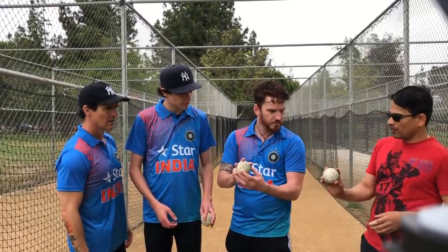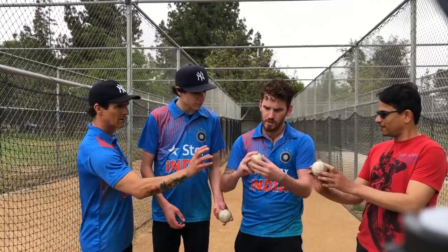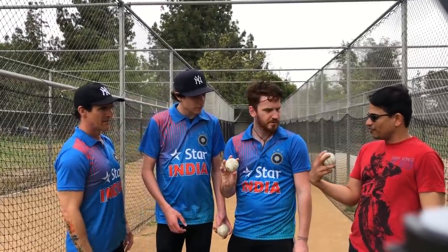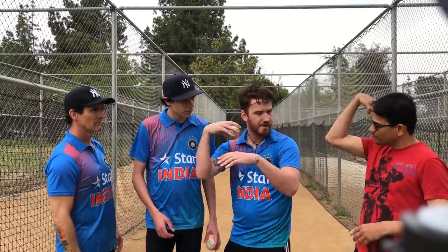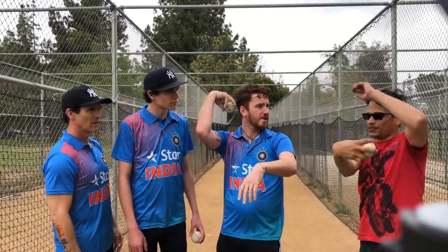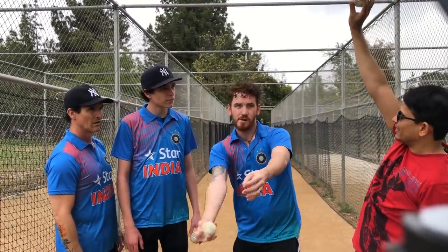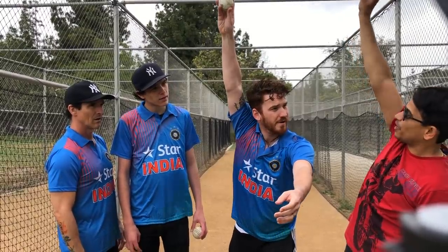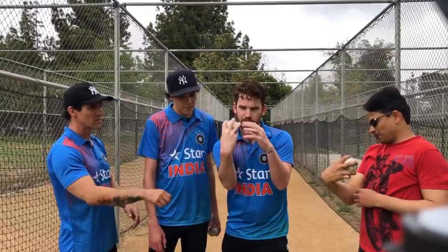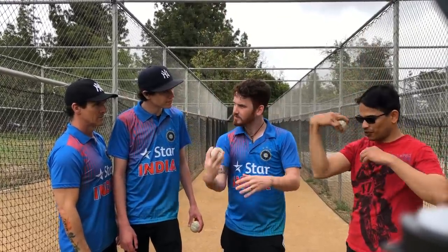So you hold the ball on the seam. Your thumb goes on the lock — it's like that. And when you're bowling, you use a full arm. So you take the hand up here, and then you do the full swing of your arm. You release it up here. And your arm has to be straight — you're not supposed to bend your arm. You're going to have a full swing of your arm, something like that.